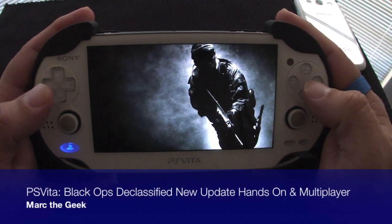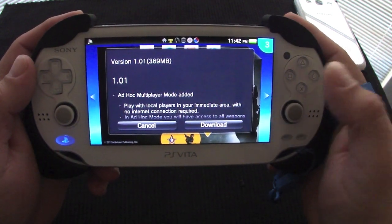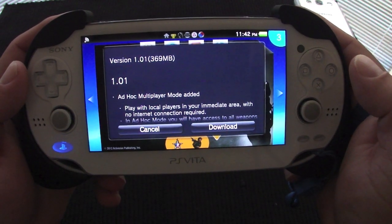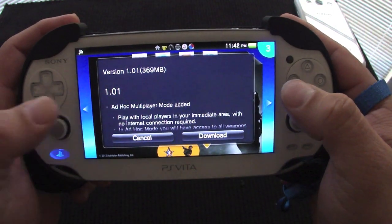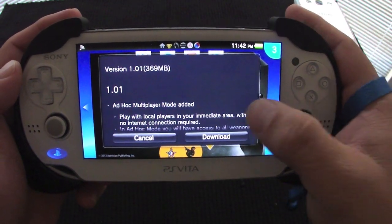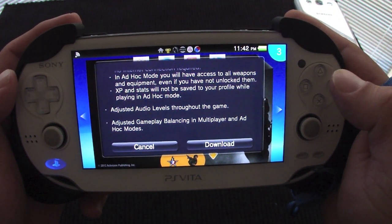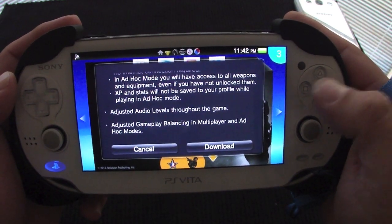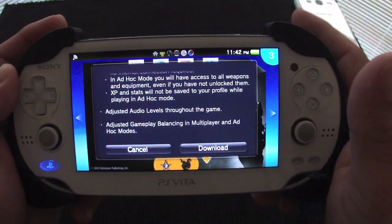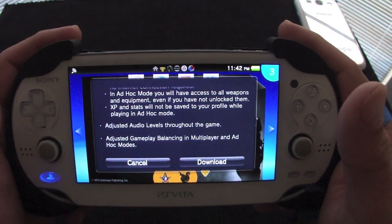Here with another Call of Duty video. I want to show you guys a good update that just came out last night. This is the 1.01 update, a 369 megabyte update. It adds ad-hoc multiplayer mode — you can play with local players in your immediate area with no internet connection. In ad-hoc mode you will have access to all weapons and equipment even if you have not unlocked them. XP and stats will not be saved to your profile while playing in ad-hoc.